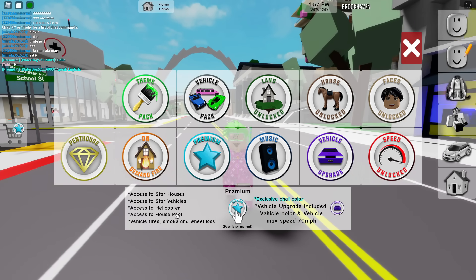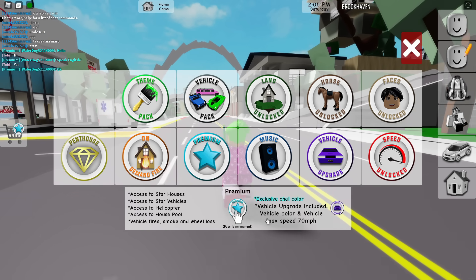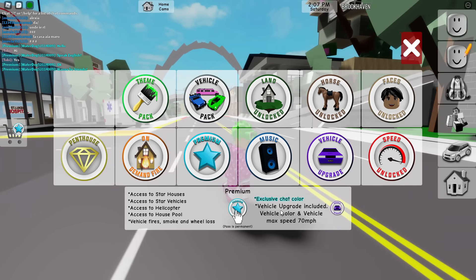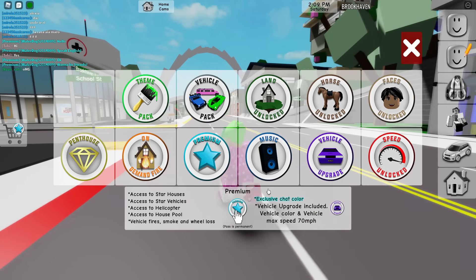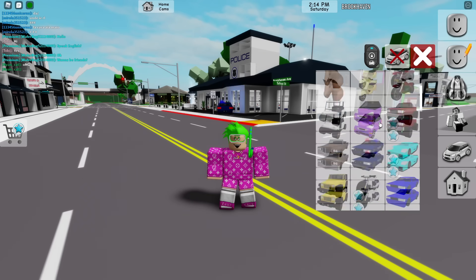So let's check out what we got here. It says: access to star houses, access to star vehicles, access to helicopter, access to house pool, vehicle fires, smoke, and wheel loss, vehicle upgrade included, vehicle color, and vehicle max speed of 70 miles an hour. The pass is permanent, so once you buy it you will have it forever.